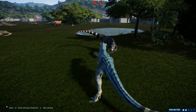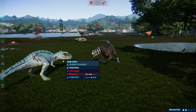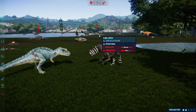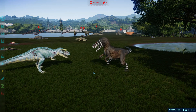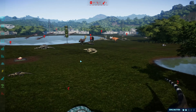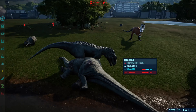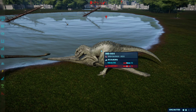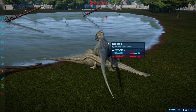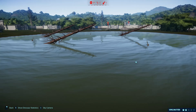Albertasaurus versus a hybrid — albertasaurus is gonna lose. There's indominus rex, still kicking. Indominus rex is also modded — the sounds are modded and the skin is modded, so it's not that super white anymore, it's more of a grayish white. Looks awesome though.